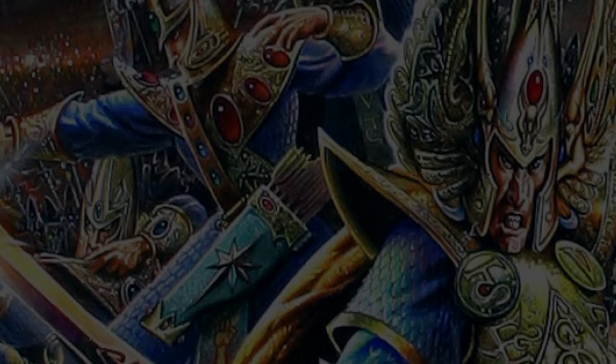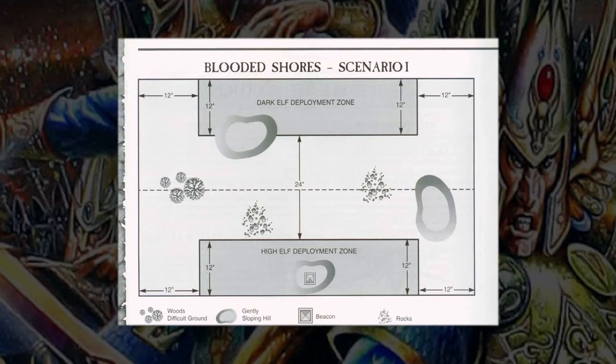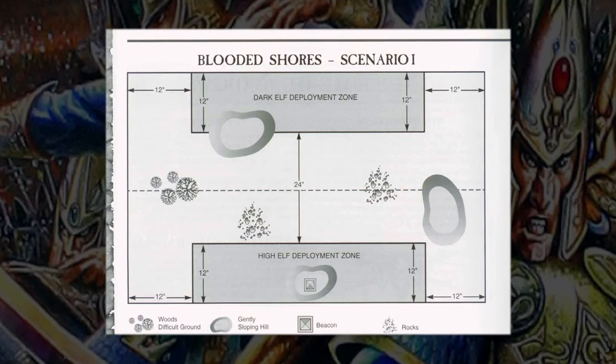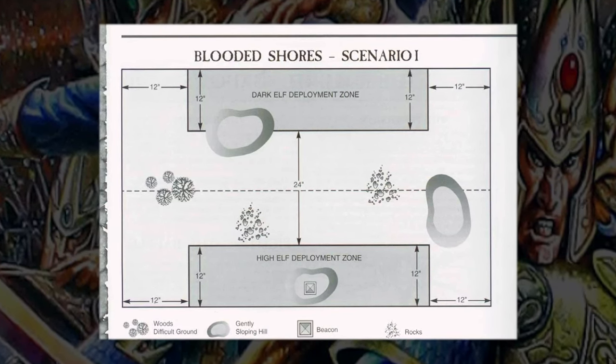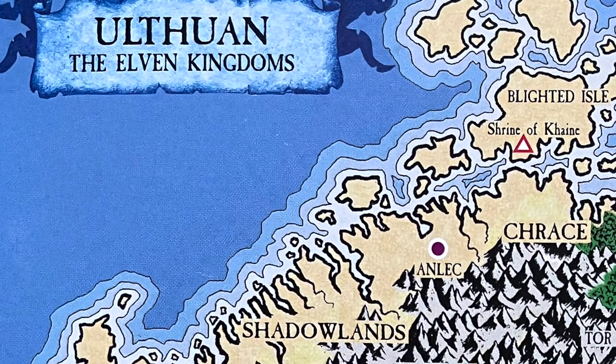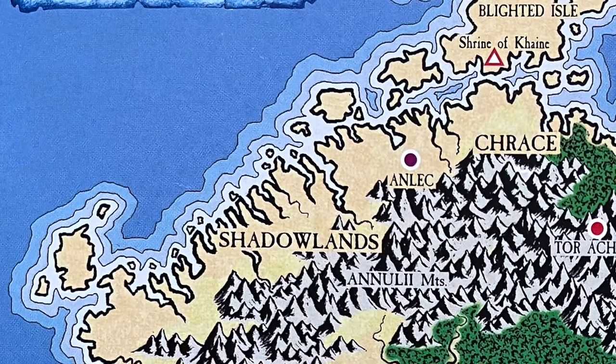The Bloodied Shores. Kaldor knew the preparations of his brother well. He knew the number and strength of his patrols and how quickly the defenders of House Korraith would respond to any threat to their homeland.